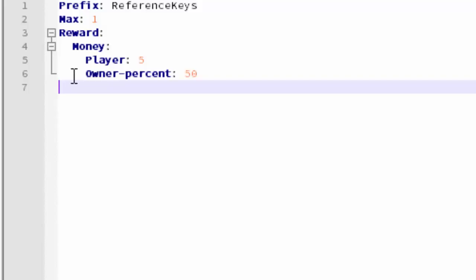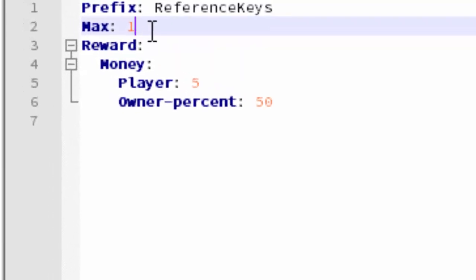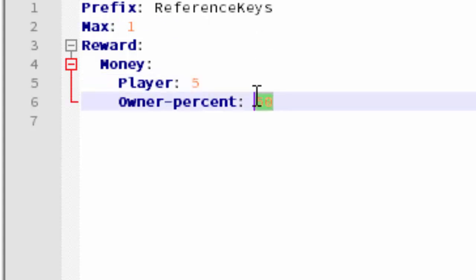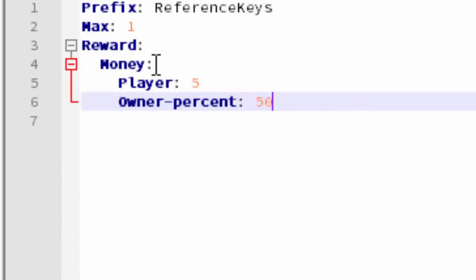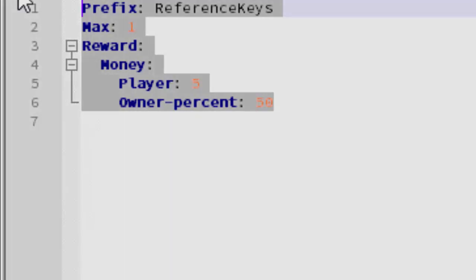In the config you can set how many reference keys a player can have — one is a bit too small, so you can set it to 3 or more. You can also set how much the new player gets, and configure the percentage for the referring player: half, 25%, 0%, or even 100%. It's all up to you. That's pretty much it for this plugin — hopefully you enjoyed this tutorial, drop a like, subscribe for more, and I'll see you guys next time, peace out.